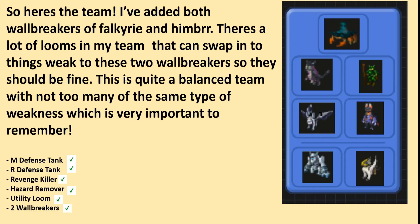So here's the team — I've added both wallbreakers Falkyrie and Himber. There are a lot of looms in my team that can swap into things weak to these two wallbreakers, so they should be fine.